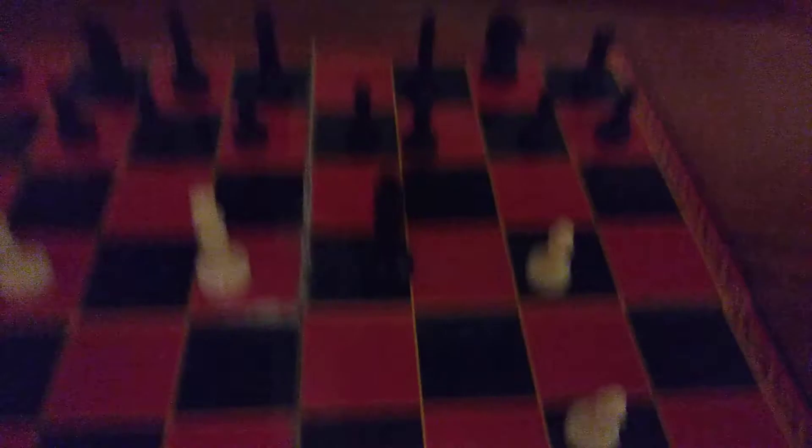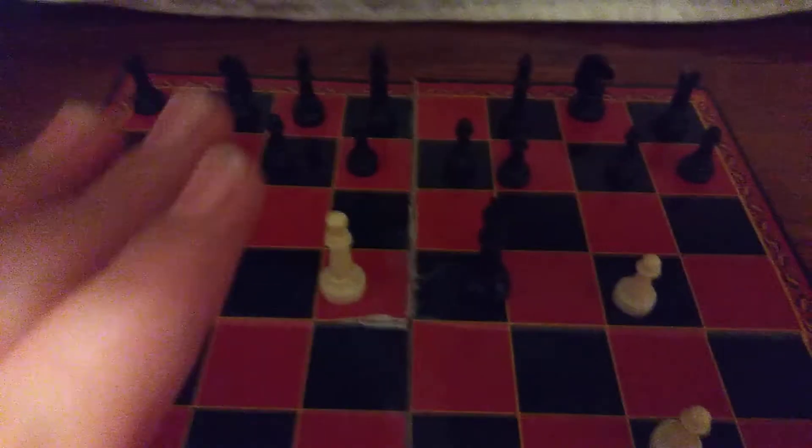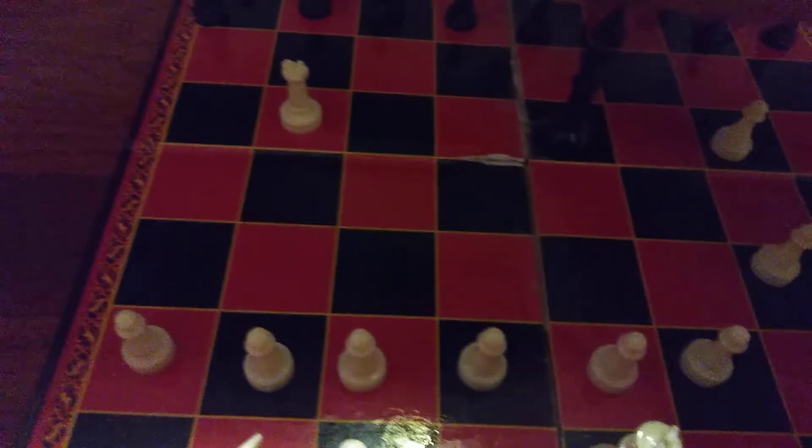Checkmate is when the king can't be saved. Let's say there's a pawn right there but it's on the other team, and I say checkmate — but the other guy knows no, it can kill the queen. And you really don't want to kill a queen.